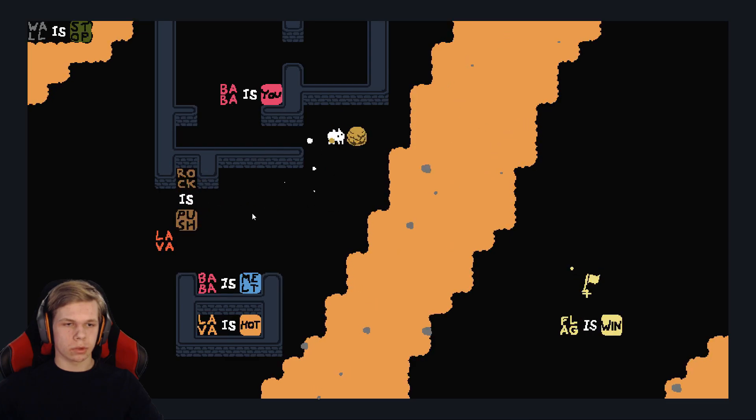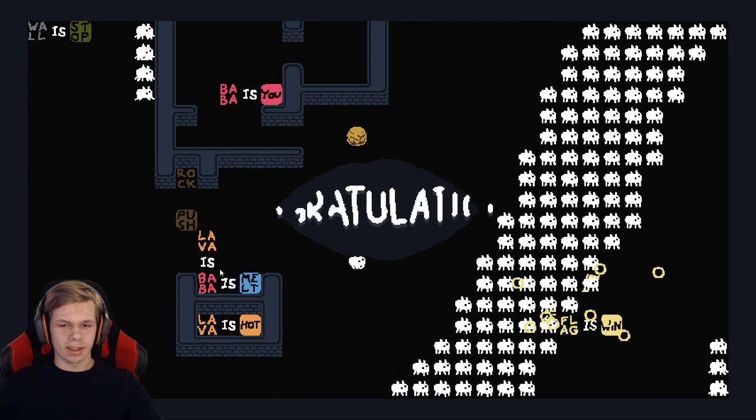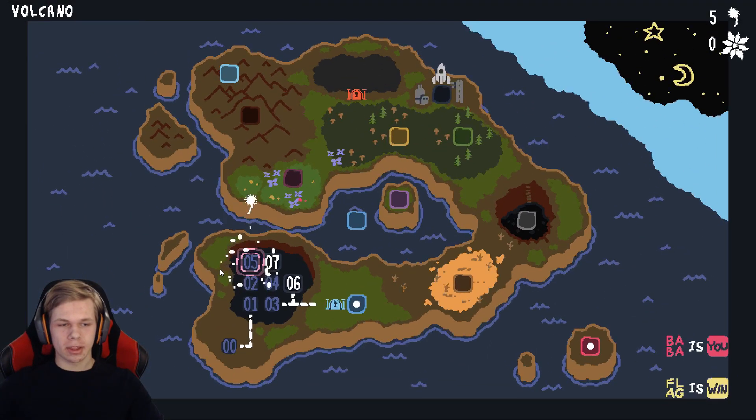Rock Is Pushed — that won't work. Baba Is Melt. I think I found one: Lava Is Baba! We got it — that's so funny. I think I didn't get this solution the first time I played this, I got another solution.